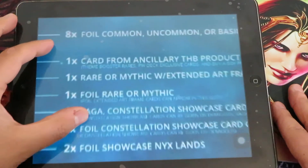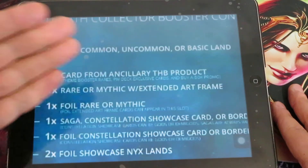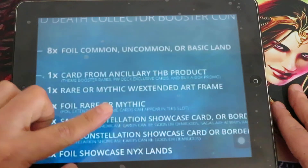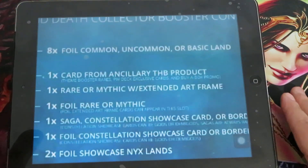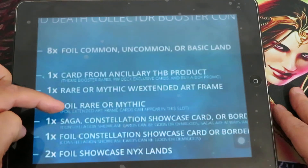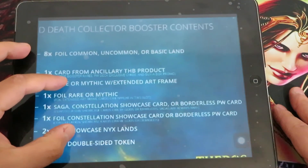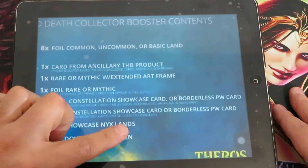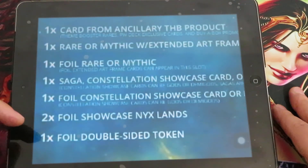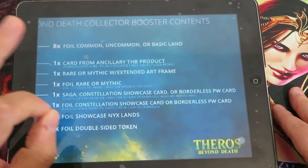You have one card from ancillary products — these can be found via box promos, welcome decks, planeswalker decks, and theme booster packs. You have one rare or mythic with extended art frame. You have one foil rare or mythic, which could also be an extended art frame. You have one saga, constellation, showcase, or borderless planeswalker card; one foil constellation, showcase, or borderless planeswalker card; two foil showcase Nyx lands; and one foil double-sided token.